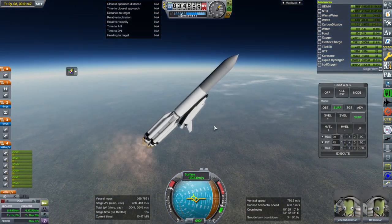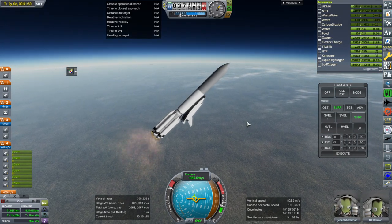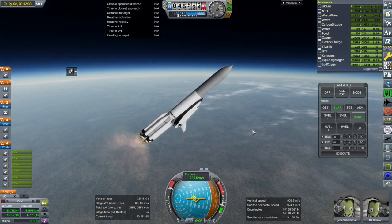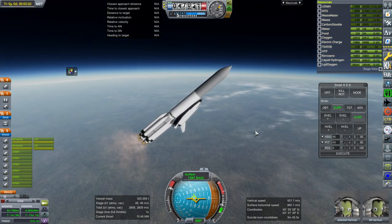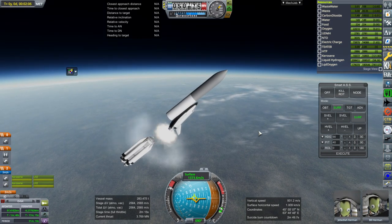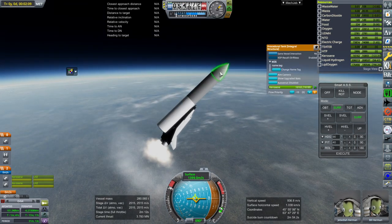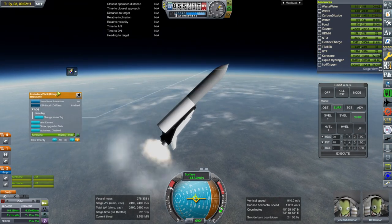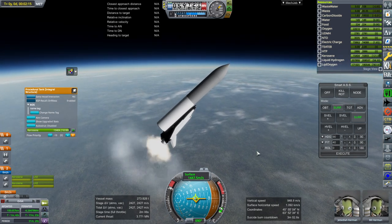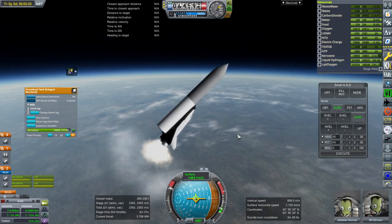I need to focus on the orbital parameters. Let's see if the coupling works. Ignition. And separation — looks good to me. Now let's monitor the kerosene usage so that I know when to switch modes. In this mode we still have just barely above a thrust-to-weight ratio of one.